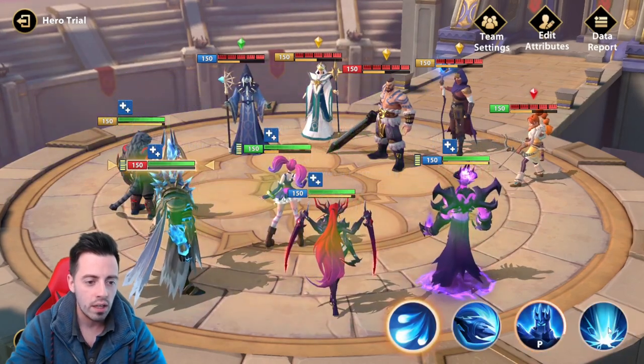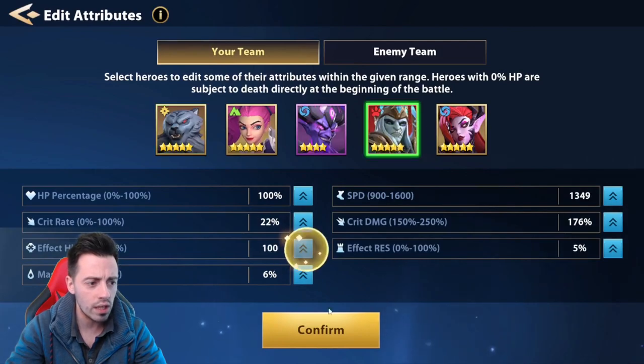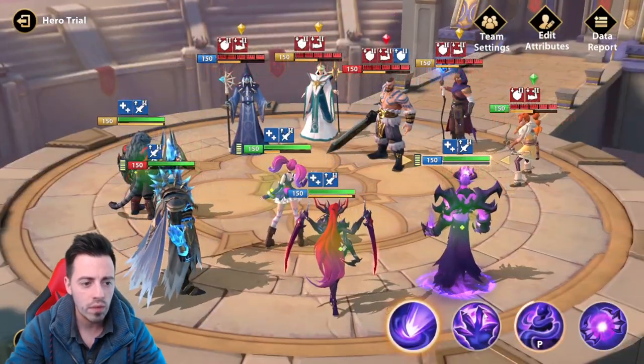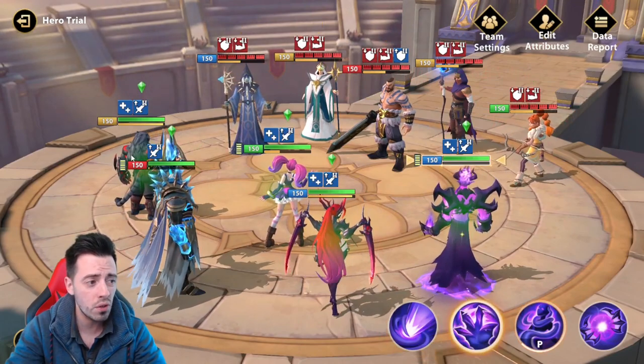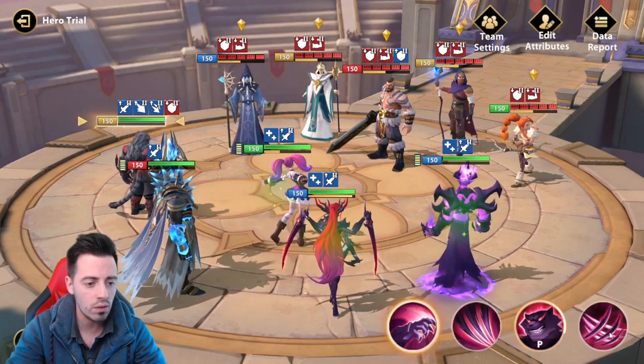I increase my turn meter. I'm gonna increase my effect hit on Ulcaster to apply debuffs. Then I'm gonna give the turn and the buffs to Terror and use his ultimate.